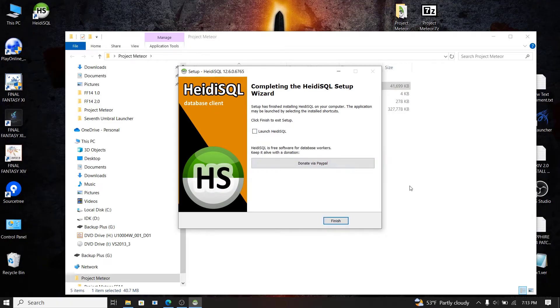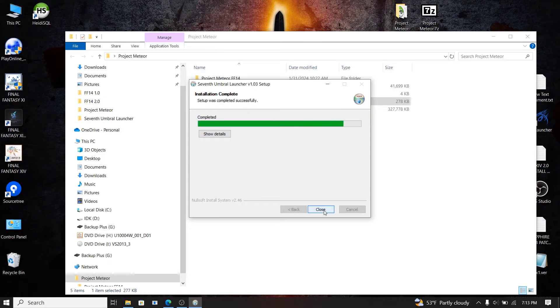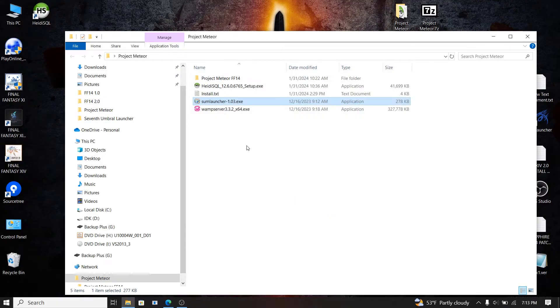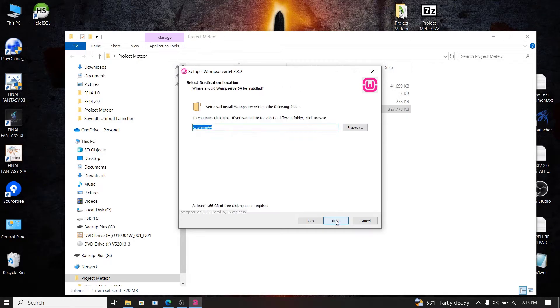You can uncheck 'Launch HeidySQL' if you want — you don't have to launch it right now. For the 7th Umbral Launcher, just use the default installation as well, and same for WAMP. When it asks where to install, use the default, but remember where you installed it — it'll be the C drive for this video.